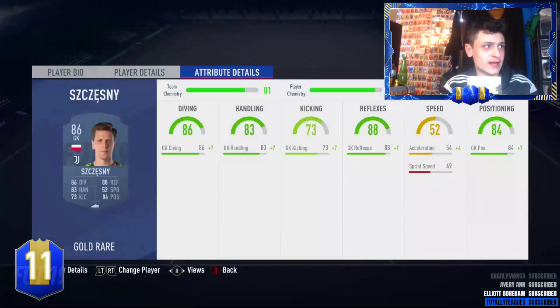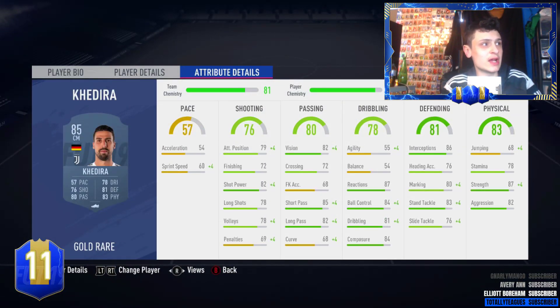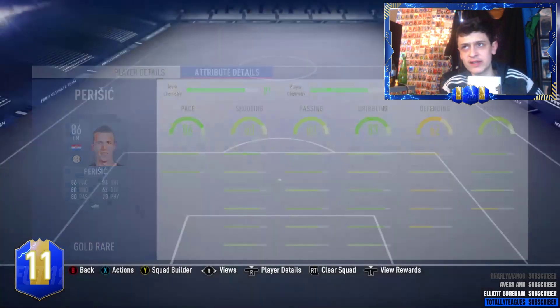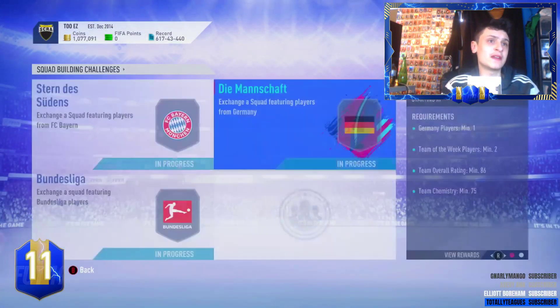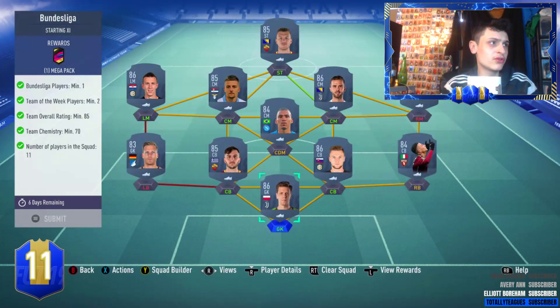For the rest of it we've gone Chesney, Manlas, Skriniere, Benascia, Izzo, Hamsik, Pjanic, Kaderah, Pedro, Icardi, and Perisic. That's for a 50k back. Then for the last one: 85 rated, one Team of the Week, one Bundesliga player.